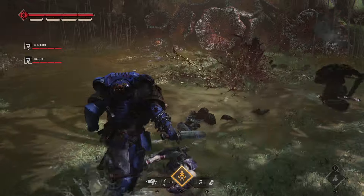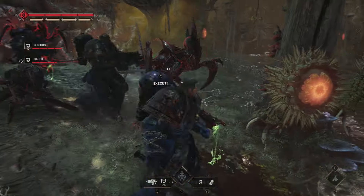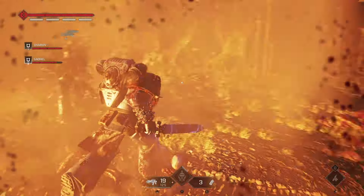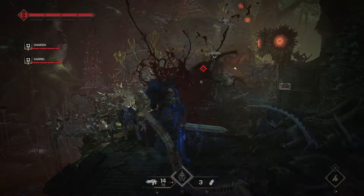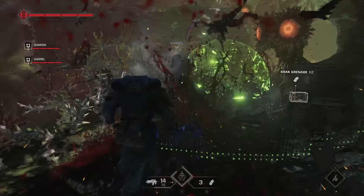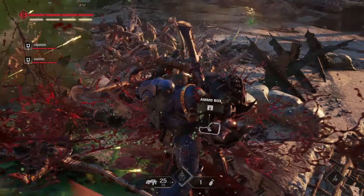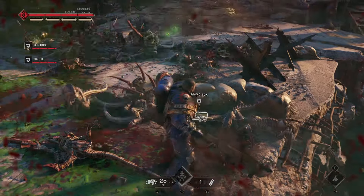Some combat elements that you may have noticed is that taking out majoris or extremis enemies can take out the minoris enemies that are connected to them. So a key tip would be to focus on the larger enemies in battle, especially on the higher difficulties or if you ever feel overwhelmed.